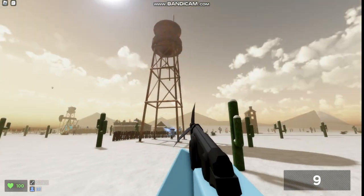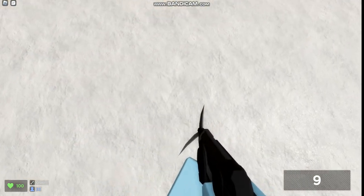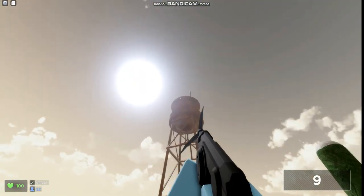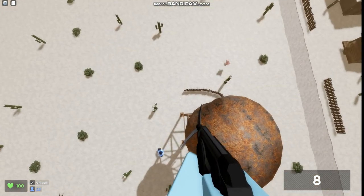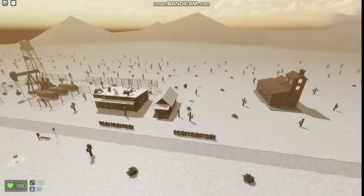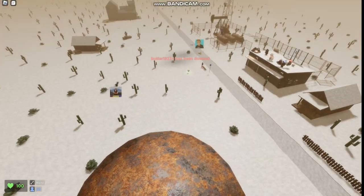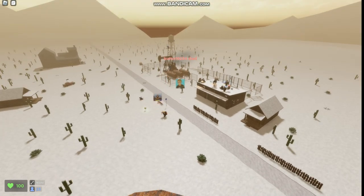Let me show you guys again in case you didn't get it. Right when you jump up, you turn your character and press to the side you turn. So for instance, I turn to the side and press D and there, I'm up. In just one shot. So that is how you can get up on the water tower in just one to two quick grapple hook shots.